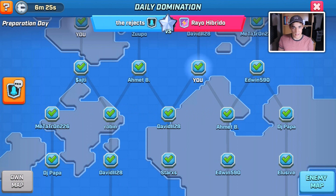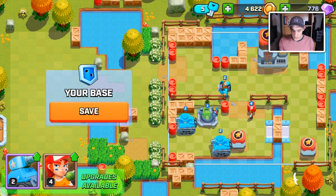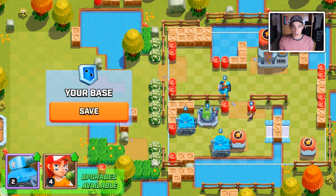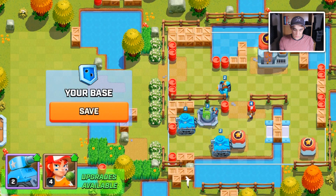Here is how it works. There is a 24-hour preparation phase in which every single player that's opted in is going to get three different bases to redesign and make their own. You get a certain number of troops and defenses, all automatically placed at the same levels as your main base. It also tells you which troops have an upgrade available before the domination starts. I'm not going to upgrade because I'm saving my gold — typically you wouldn't want to unless you use that troop on a daily basis. I could upgrade my tanks or my pitchers, but I'm going to redesign the base instead.